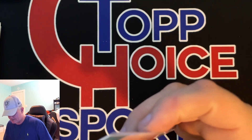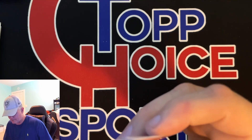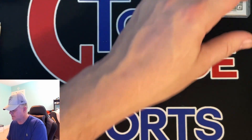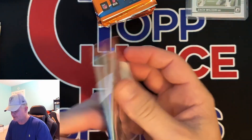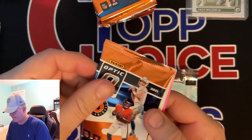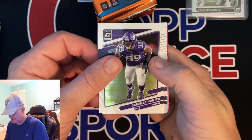We'll get on to the next box. Put Zach right there. So we're on our second blaster — move those packs right there. Six packs, four cards, 24 cards in a blaster on average.